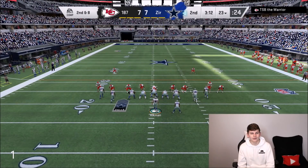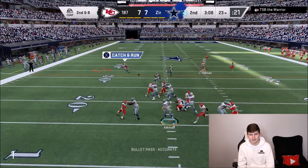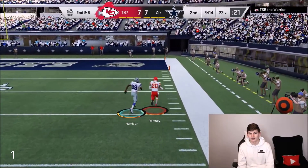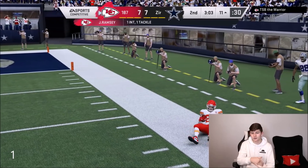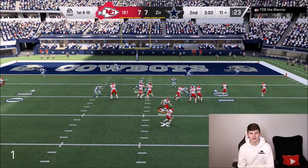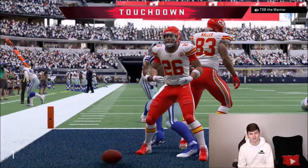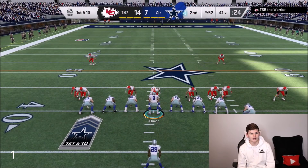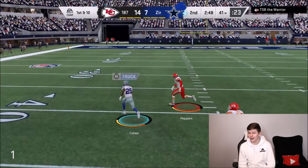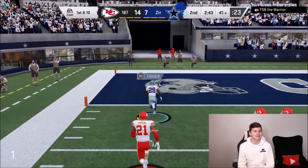Hopefully we can get someone open on this play. I really did not expect Ramsey to play that corner out — I thought he would go under, so I threw it before the cut and now he got an interception. I'm probably going to get ran on all day by Saquon Barkley. Saquon is getting into the end zone — this is going to be bad. Let's continue to try to run the ball. Tariq Cohen breaking free — do we have the speed? Tariq Cohen is going to take this one all the way to the house for a 60-yard TD!